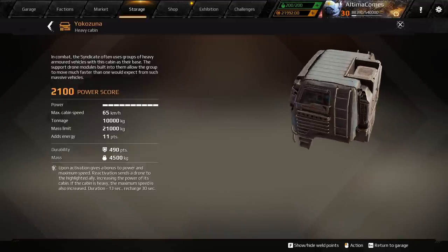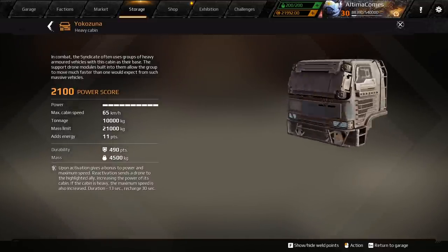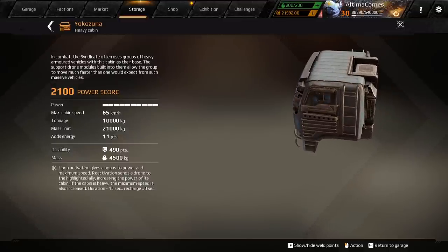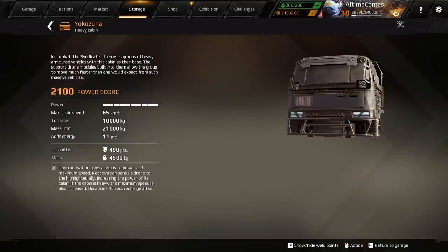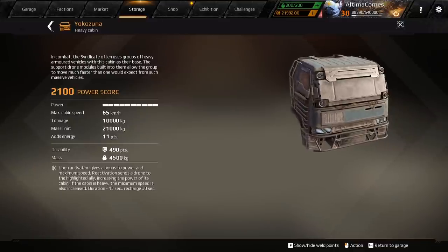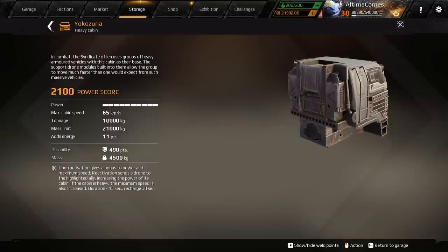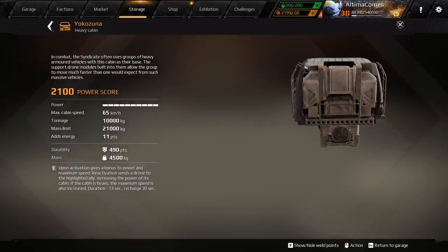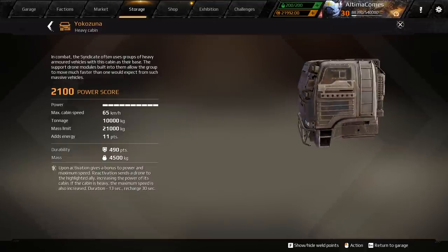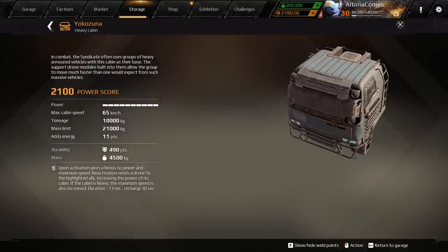Here's the first thing — the Yokozuna. It's a heavy cab, brand new. It has this awesome cyberpunk feel to it, which I love. We haven't had that many big cabs so this is going to be really cool. It's a brand new cab with a unique ability. People were concerned, but since it requires activation it's not as bad as initially feared. Upon activation it gives a bonus to power and max speed. Reactivation sends a drone to a highlighted ally, increasing the power of its cabin. If it's a heavy cab, max speed is also increased. It has a 21,000 mass limit and 11 points of energy.